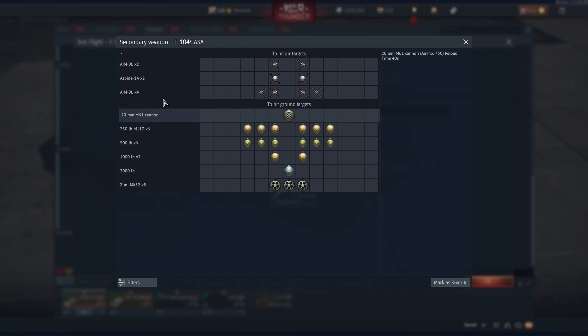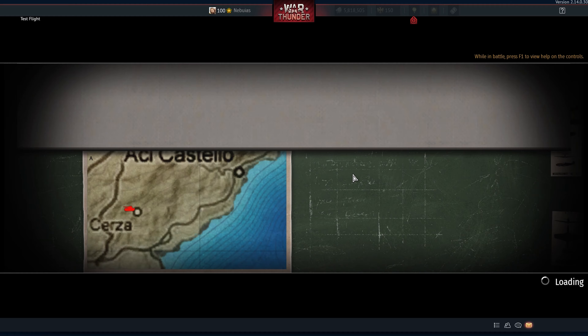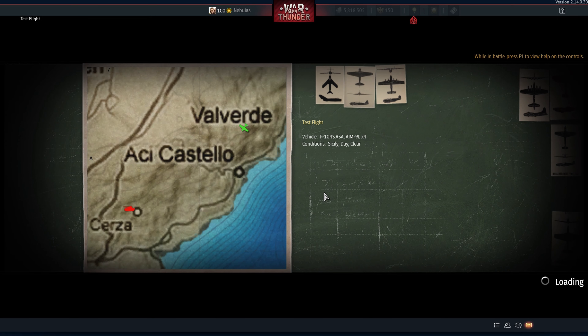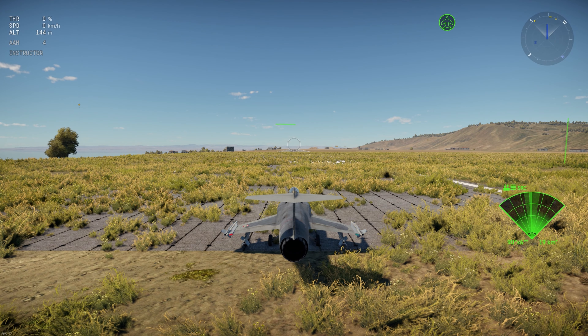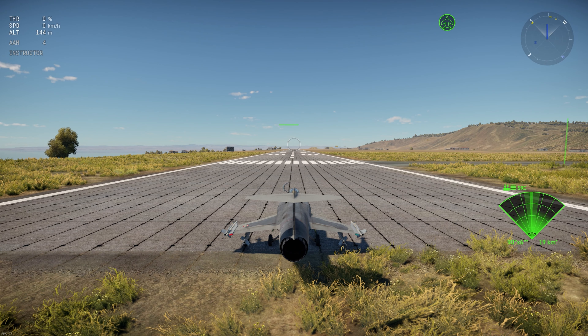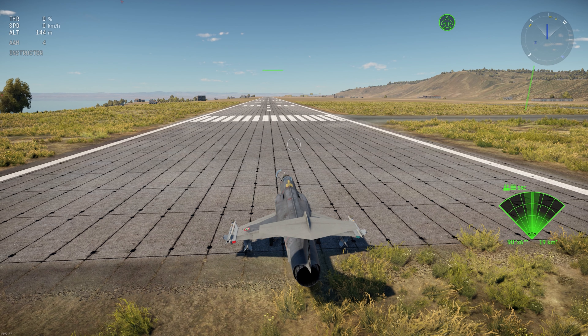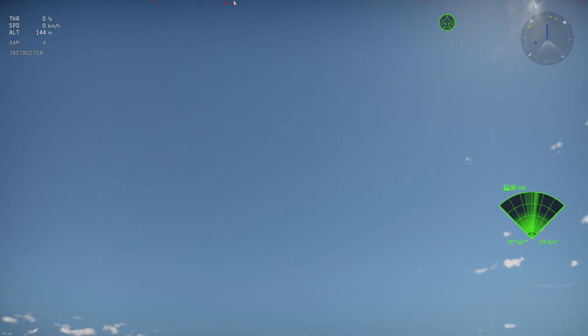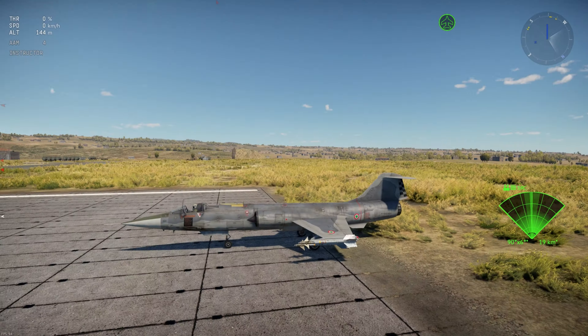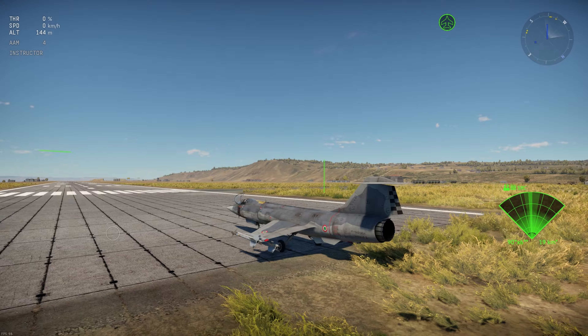Moving on to Italy — I'm pretty happy Italy finally has gotten the F-104 ASA, although very late. At this point in time it is kind of obsolete compared to a lot of the other players on the field. However, it does get AM-9Ls and it does get the ASPID semi-active radar homing missile, which I'm kind of excited for. However, you can't carry missiles with a gun — you just don't get a gun. You either get four AM-9Ls or two ASPIDs, but no gun in either configuration.